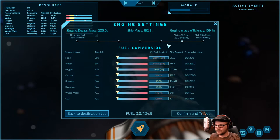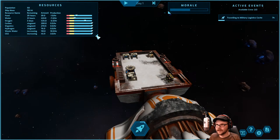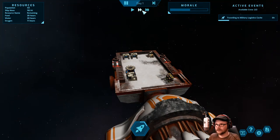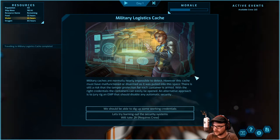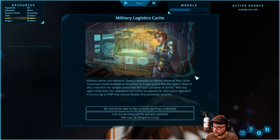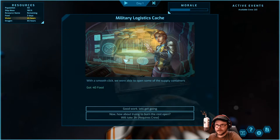I'm kind of leaning toward going a little faster. Let's hydrogen this thing — I want to get there, get the food, and get out again to get some water. Water is blinking yellow on the screen — that means warning. Military caches are normally nearly impossible to detect, however this cache must have malfunctioned or disarmed as it was pulled into this space. There's still a risk from tamper protection. With the right credentials the containers can be easily opened. Let's dig up some working credentials — 40 food. We've got 3 days of food now.